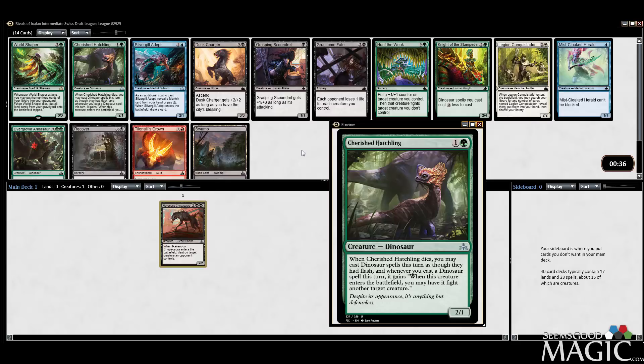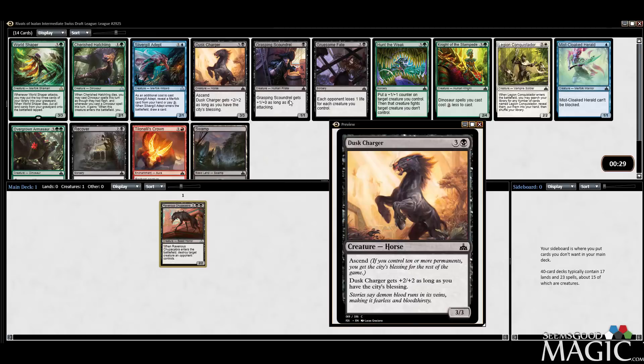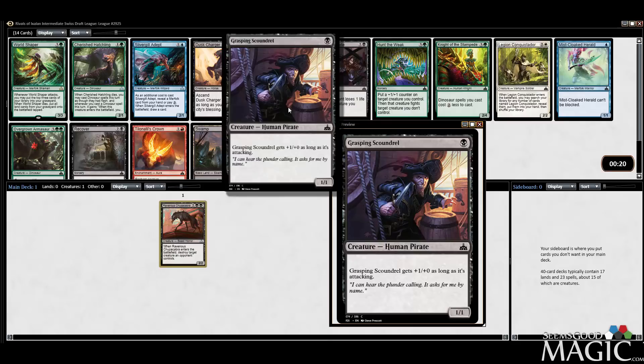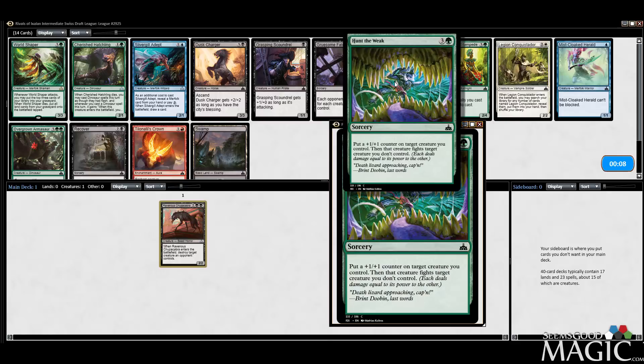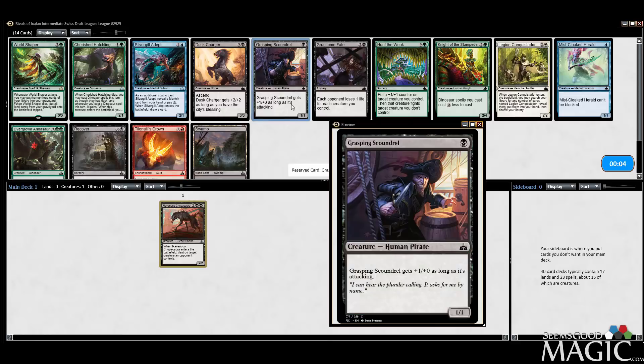Cherished Hatchling is cool. In black, we have basically Dusk Charger, which is pretty good. Grasping Scoundrel, which is pretty aggressive — a one-drop, 2/1 potentially, and it's a pirate. We can take it. It's only a 2/1 when it attacks, but it's a good one-drop. Otherwise there's Hunt the Weak, which is probably the best card in this pack by quite a bit, but black-green is not exactly what I want to go into. I guess we'll take the Scoundrel.